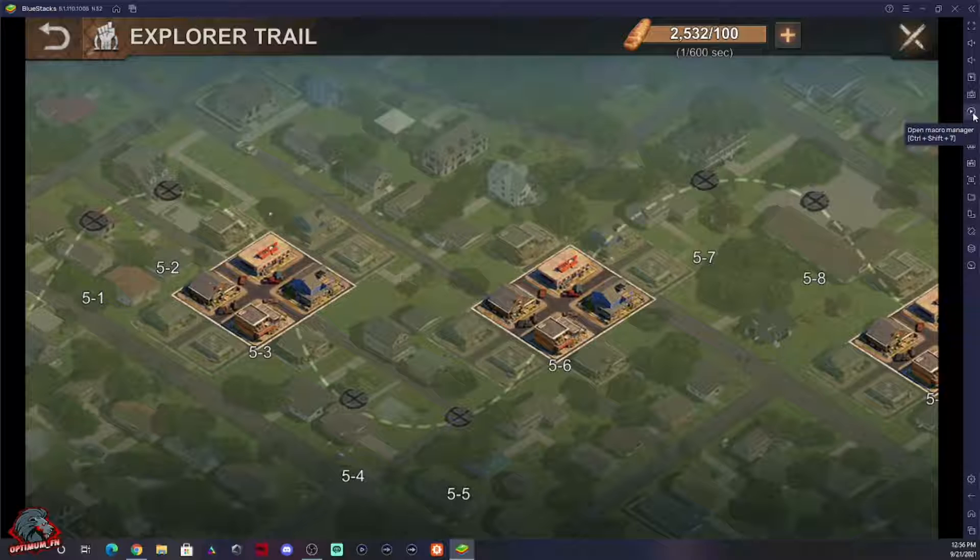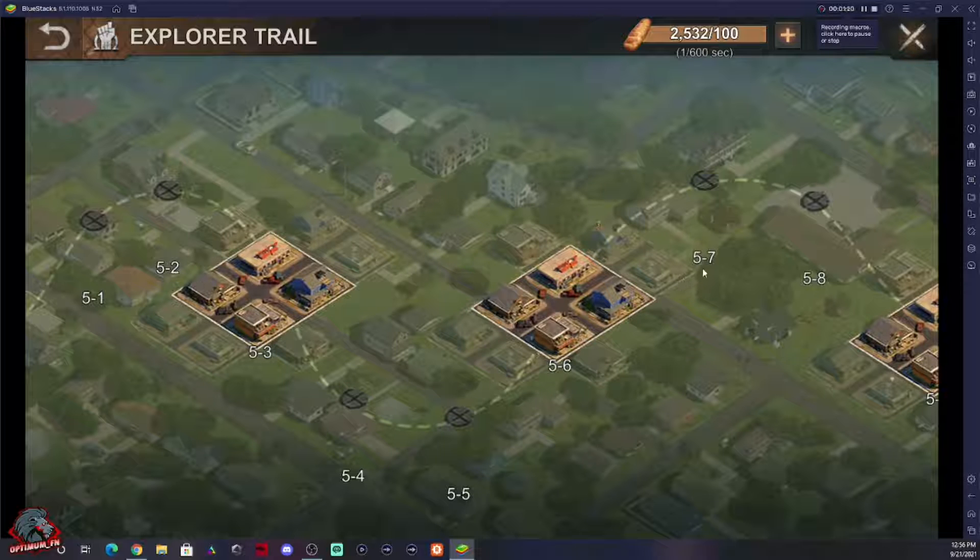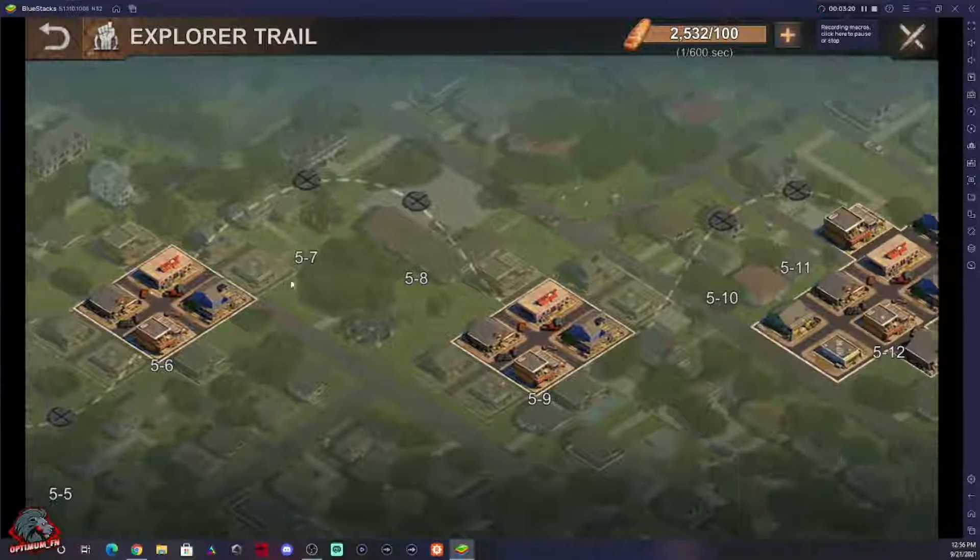I already have a macro set up for my explorer trails, so keep that in mind — this is going to look a little bit different for you. You're going to want to hit New Macro or Record New Macro. Make sure you have enough bread — you get one every 600 seconds, so you accumulate a lot. This way you'll be able to set it and by the end of the video you'll see I don't have to do anything once the macro is set. Go ahead and hit New Macro to record.